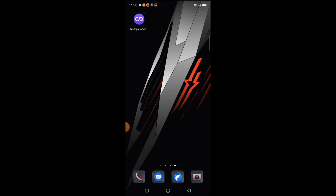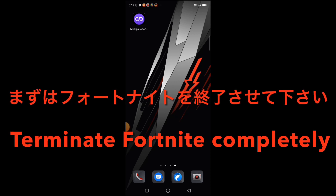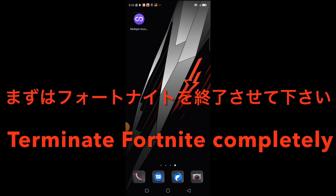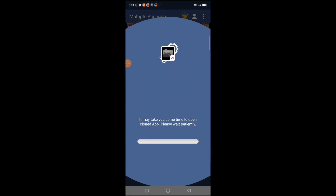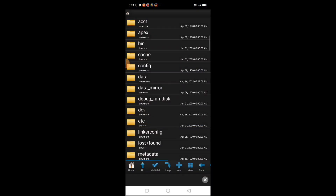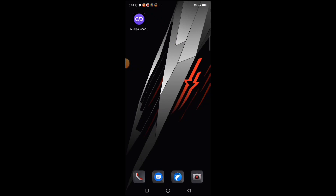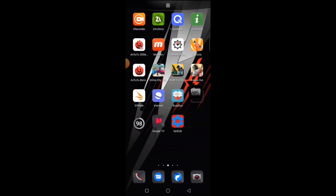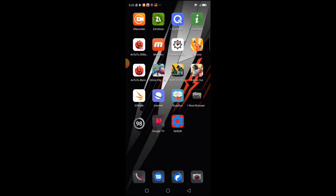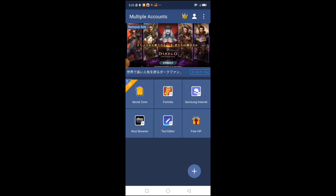Close Fortnite and terminate completely. Open root browser. If your root browser doesn't work correctly due to a file access error, uninstall root browser and then reinstall it. Then change the FPS in the settings by editing the file gameusersettings.ini, same as always.